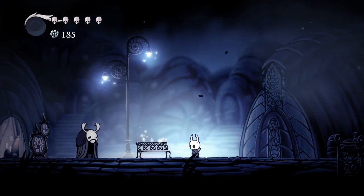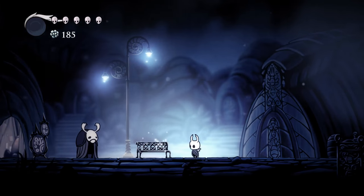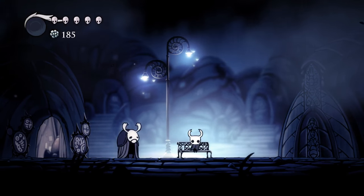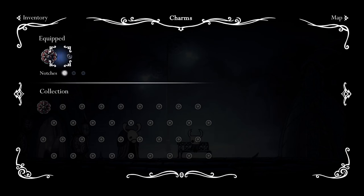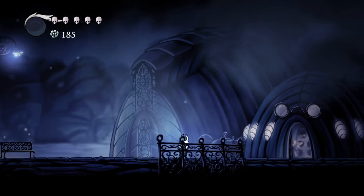I can't access the inventory on my controller, which is a little bit of a problem. On keyboard however, I can rest here and I can access my inventory. And then you can see that we have a charm — I just bought the Wayward Compass. By equipping this, we have the ability to whisper its location to the bearer. Whenever a map is open, allowing wanderers to pinpoint their current location. So if I switch back and forth between keyboard and controller, I can equip charms.